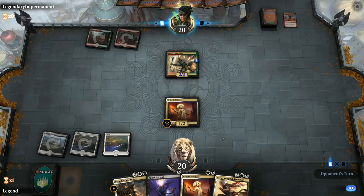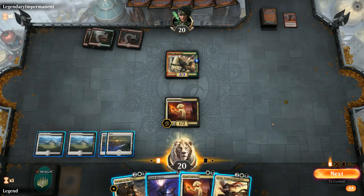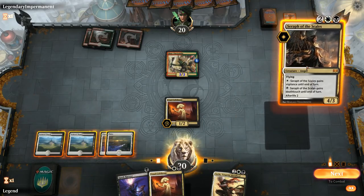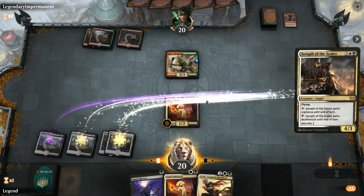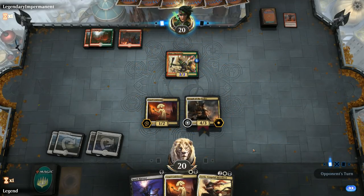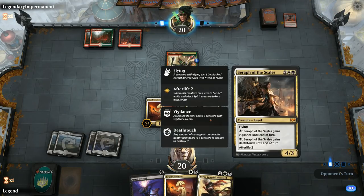Not the most explosive start. We've got just a Cruel Celebrant for now, which doesn't do much by itself but is important once we start sacrificing creatures. The opponent makes a 3/3 Zhurta Goblin. With our land we get to run out a four-drop — we'll lead with Seraph and hope they don't have a second Lava Coil. Having a way to sacrifice the Seraph in response to a Lava Coil would be nice to avoid exile and get the Spirit tokens.